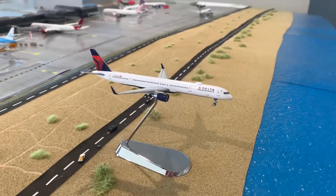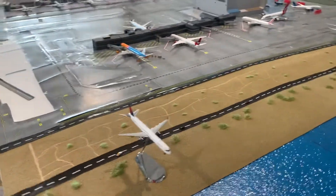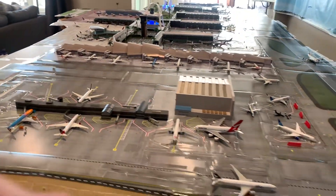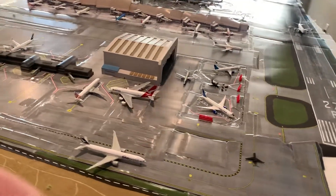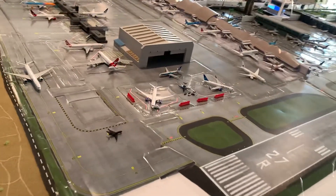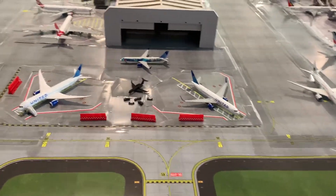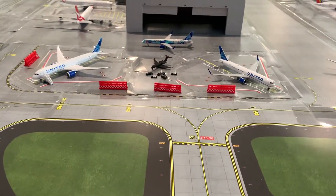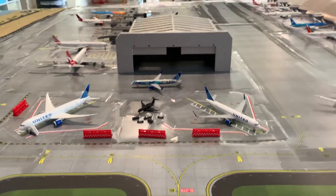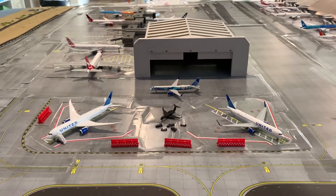Anyway, the beach here — we got a Delta 757-300 taking off here and heading out to Honolulu. Once this is more completed we'll be able to do more airport updates showing where the airplanes are going and coming from. My favorite right now is United — got the two 767 and the 787 right here and the 757. Kind of want to slap United on there — that'd be kind of cool. There she is!